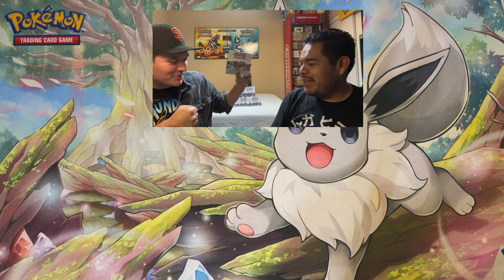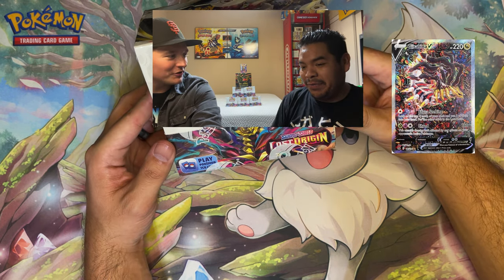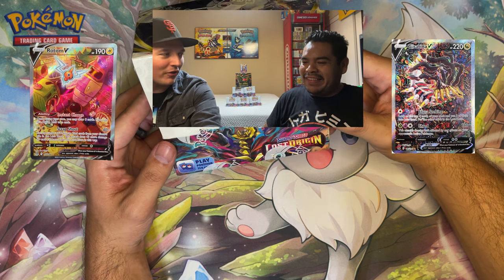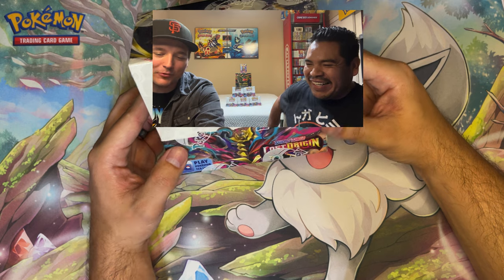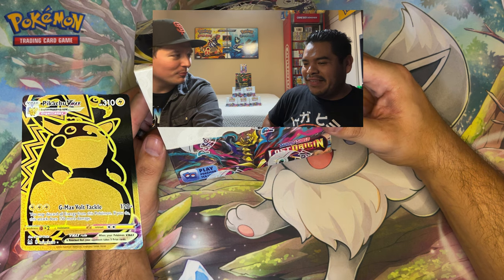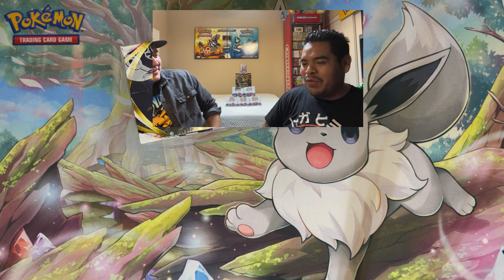Pokemon Lost Origin box opening with Carlos. We're gonna open up this box and see what kind of goodies we can find a week before release. Hoping to pull the Giratina Alternate Art — that's the main card I really want. There's also the Rotom, Aerodactyl, Charizard, the trainer gallery, and the gold Pikachu. If we pull a gold Pikachu or gold Mew we'll be in good shape.